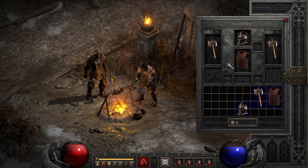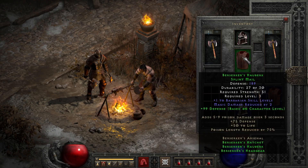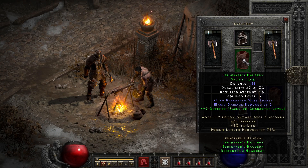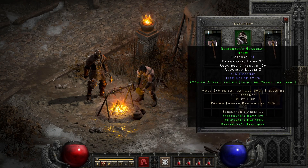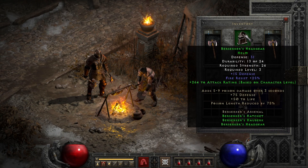This isn't to say that the set is worthless — in solo self-found runs, I'll gladly use parts of the set if I'm struggling to find my core gear or have a streak of bad rune luck before finding it. But you will very quickly outclass these items with even basic runewords or crafted options with much easier to find bases.